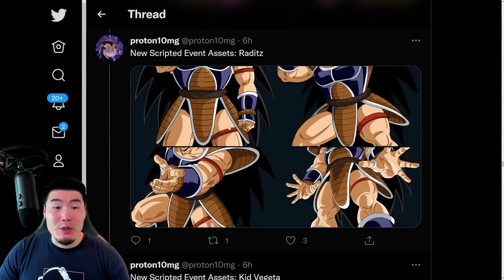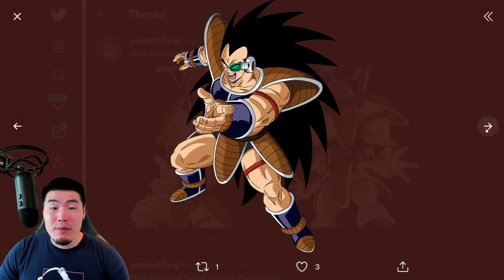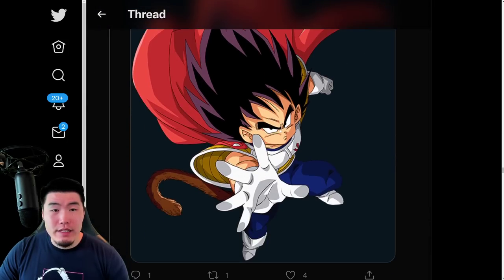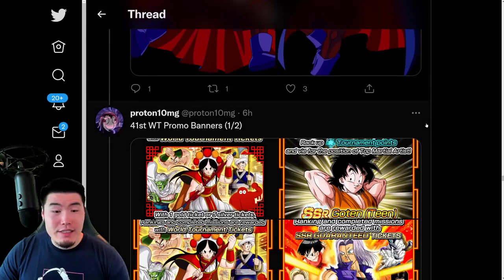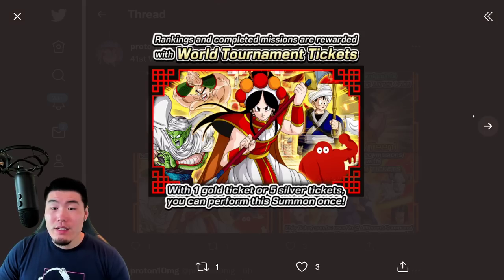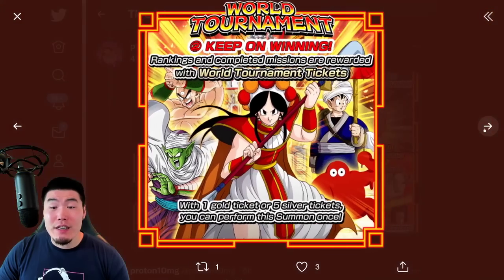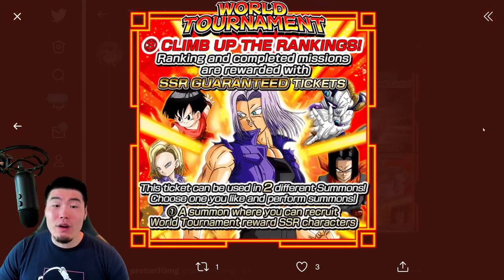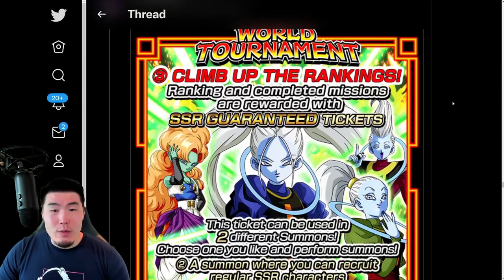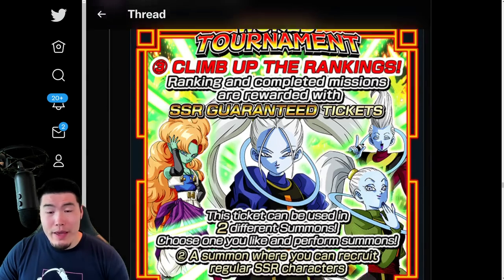We also have some new scripted event assets — a couple of Raditz from what you would assume is the Dokkan event — and then there's the Kid Vegeta, a couple of King Vegetas, and a couple of World Tournament promo banners for the upcoming World Tournament starting July 1st for the countdown celebration. We also have a promo banner for the guaranteed SSR banner.